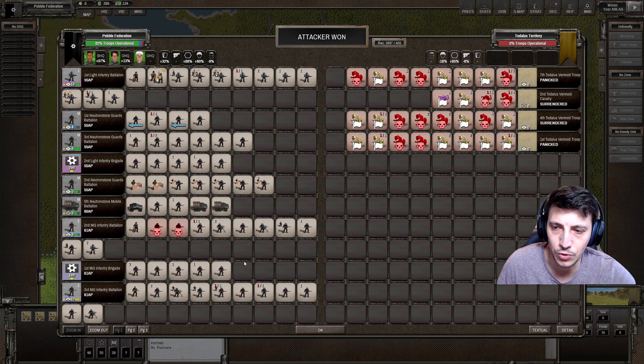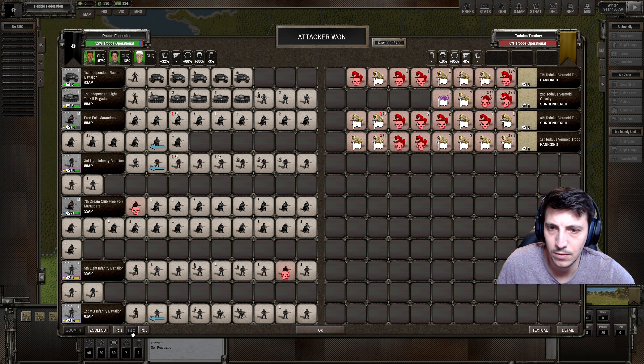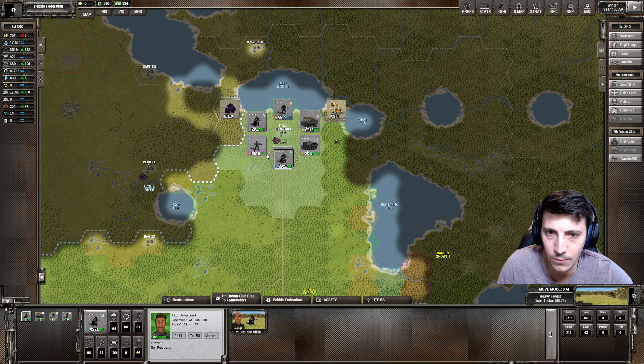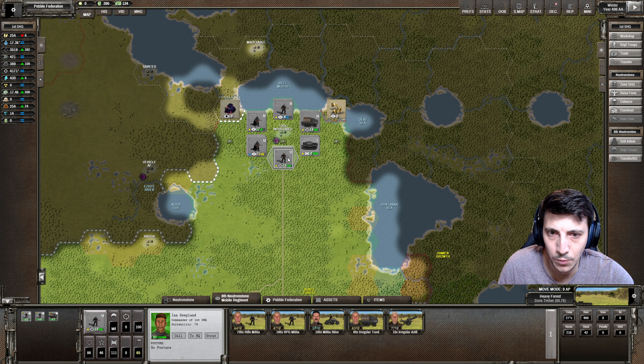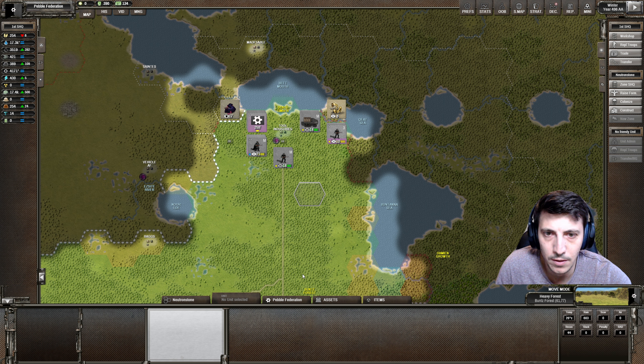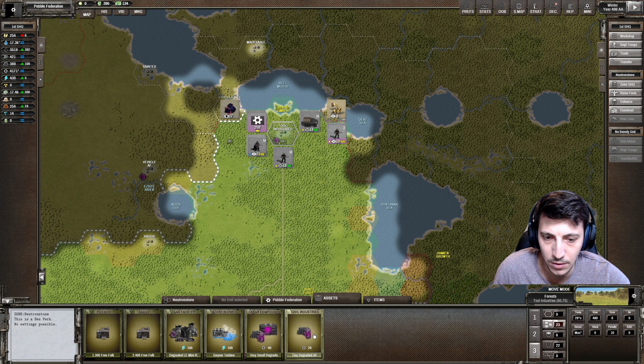We lost a couple line troops but they're going to get replaced. They killed a few others here - H2, rifle militia, line troops. We've liberated that. This is the way we're going to write it in the history books. Let's push out this way. And now this is ours - plus 20 industrial points. Very cool.